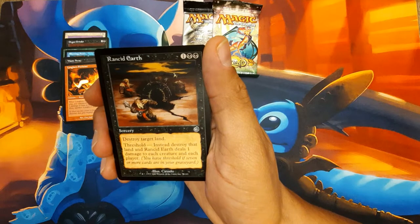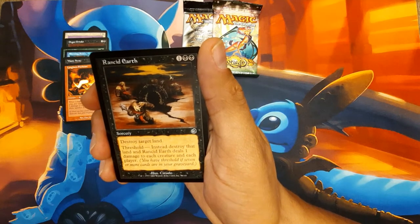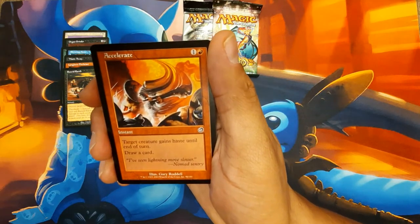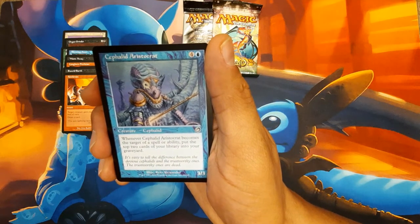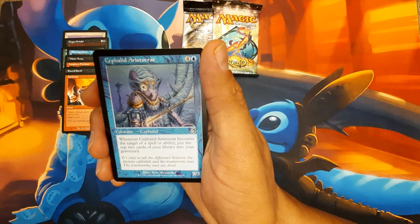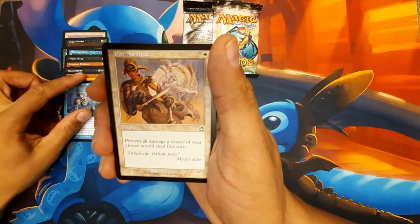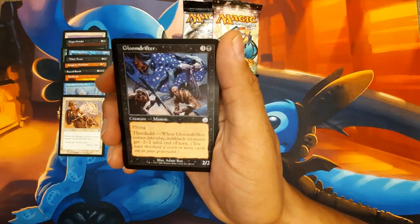Rancid Earth - for 3, sorcery. Destroy a land, and then Threshold: if you have 7 or more cards in your graveyard, destroy that land and it does 1 damage to each creature and each player. That's kind of cool. Accelerate for 2 - tired creature gains haste, draw a card. Cephalid Aristocrat - 3/3 for 4 and a blue. Whenever it becomes the target of a spell or ability, put the top 2 cards of your library into your graveyard. Pay No Heed for 1 white - prevent all damage from a source for a turn. Gloom Drifter.